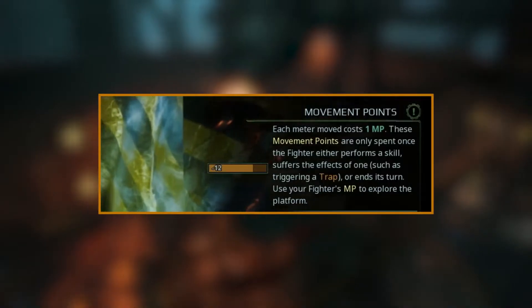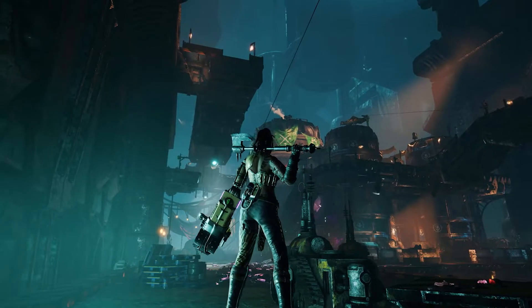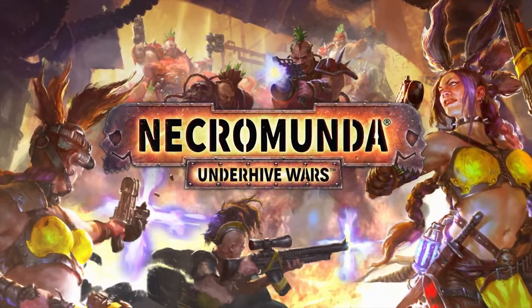The dual action and movement point system gives you more options on how to position yourself and what to do once you're there. Stay tuned for more information from the Underhive.